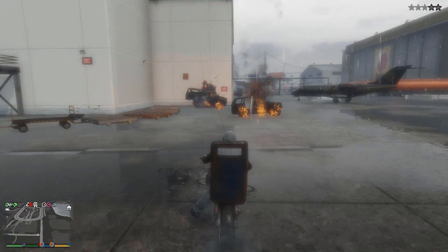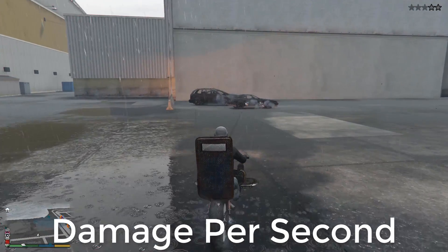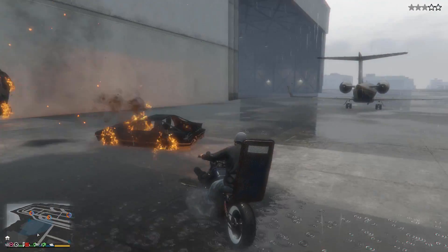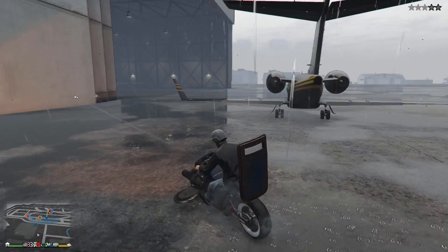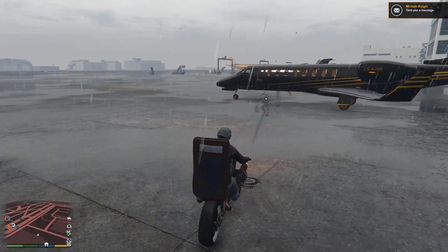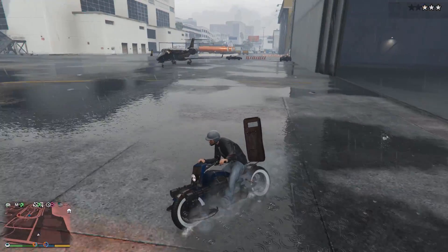Offense-wise, the twin machine guns on the front with their close grouping offer quite a lot of DPS and are easy enough to aim in the direction you want to put holes in — definitely some extra marks for those. If that's not good enough, you can use drive-by guns. Unfortunately, you can't punch and kick people like you can on other bikes.